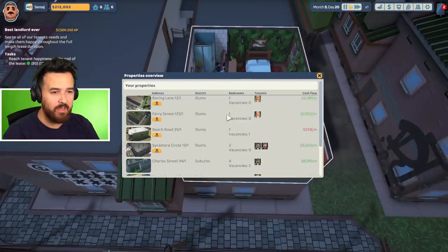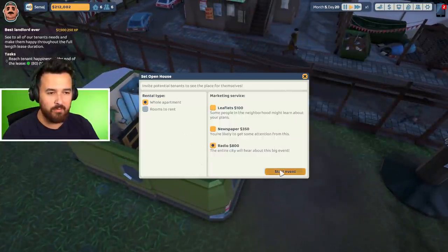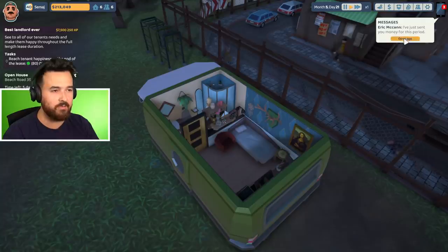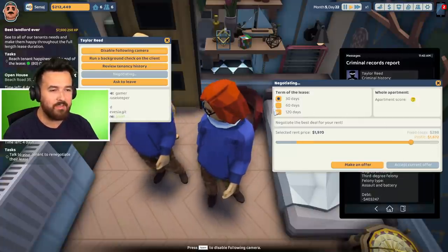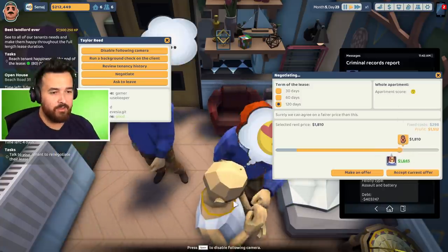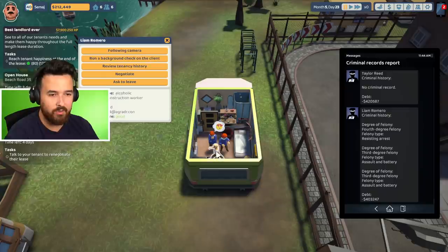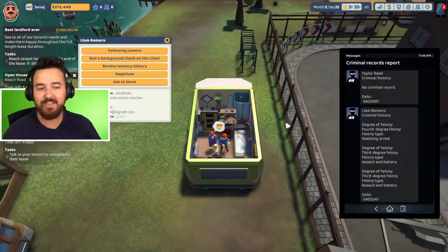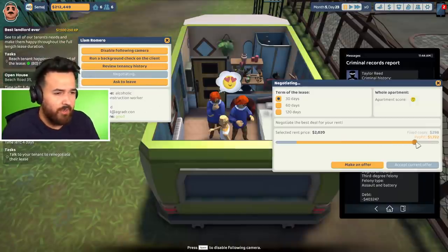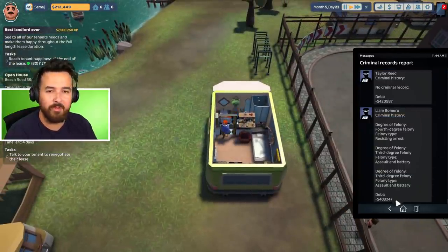And finally the little trailer — I don't think there's much else I could do to upgrade it, I don't have new furniture. Let's see what we can get. $1,970 — that's like nothing. This guy seems to like it. Liam Romero has assault and battery charges and resisting arrest, but I'm not a cop, so that doesn't matter. It's about the same offer as the other person — but I'll give him a home, he needs somewhere to live.